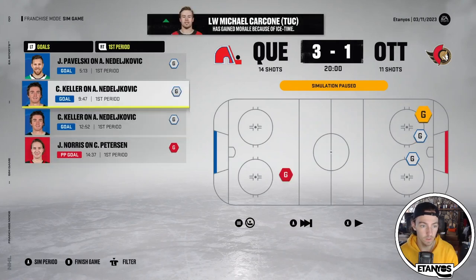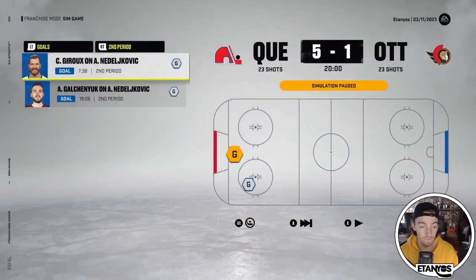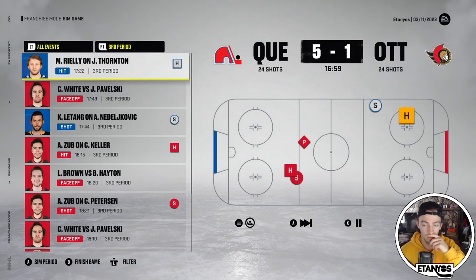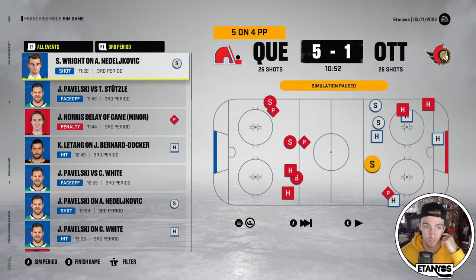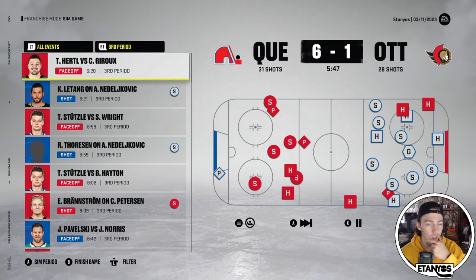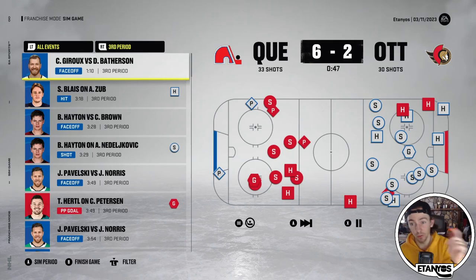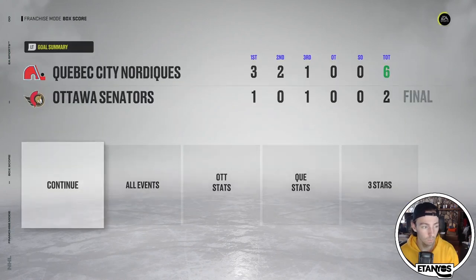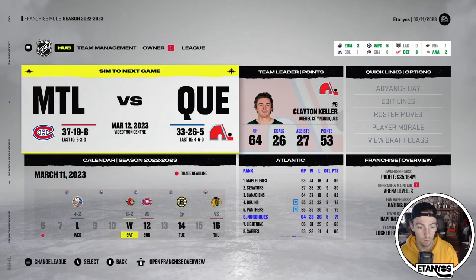We go up 3-1 in the first period against Ottawa — two goals from Keller and one from Pavelski, with Josh Norris getting the lone Ottawa goal. Second period it's a 5-1 game. The power play doesn't convert for us but Ottawa's doesn't either. Ottawa does eventually get a power play goal but it's too little too late as the Nordiques take this one 6-2. Clayton Keller with three points, Pavelski with two — that's how this team should perform.